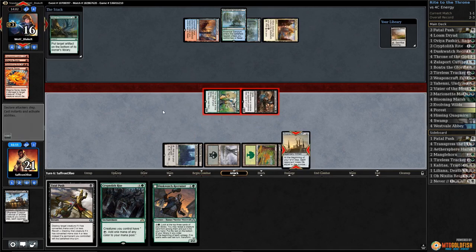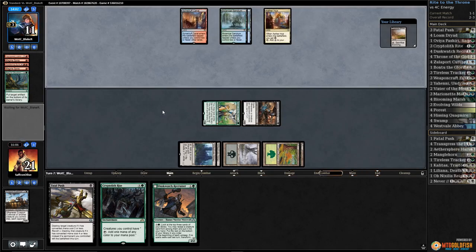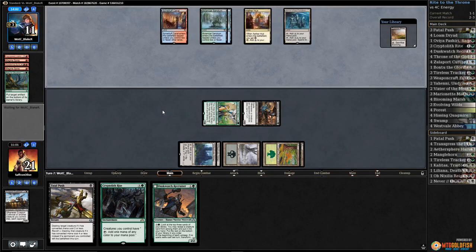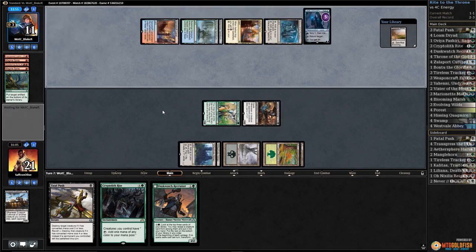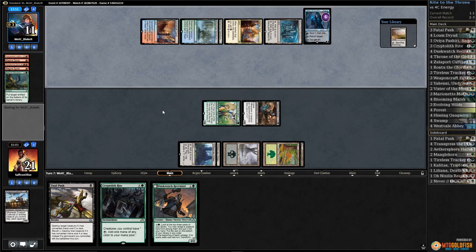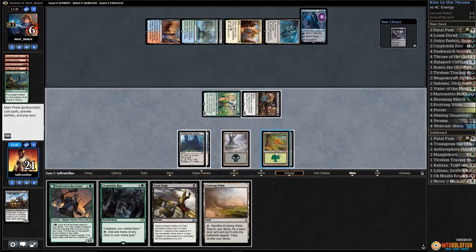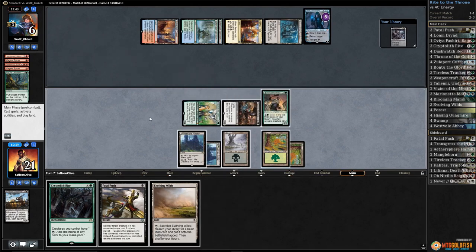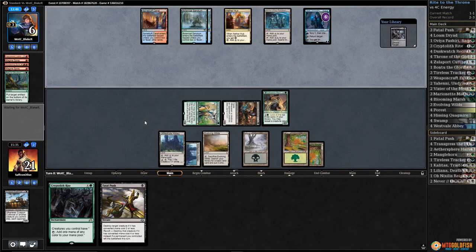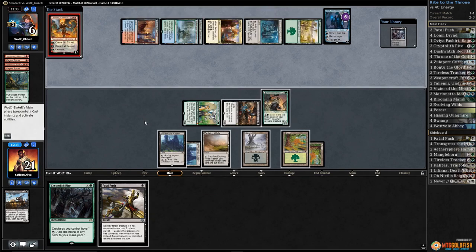Throne of the God Pharaoh gonna come through again. Natural Obsolescence — all right, throne is good enough that our opponents are bringing in removal to deal with it. Shrine of the Forsaken Gods for opponent. That's a bad Jace — I mean it lets you draw, but it's not insane. Hit our opponent, play Dusk Watch, play Evolving Wilds, pass the turn. Presenting lethal — we gotta decide what to do with this Transgress. Chandra Flamecaller, okay, goes all the way down.